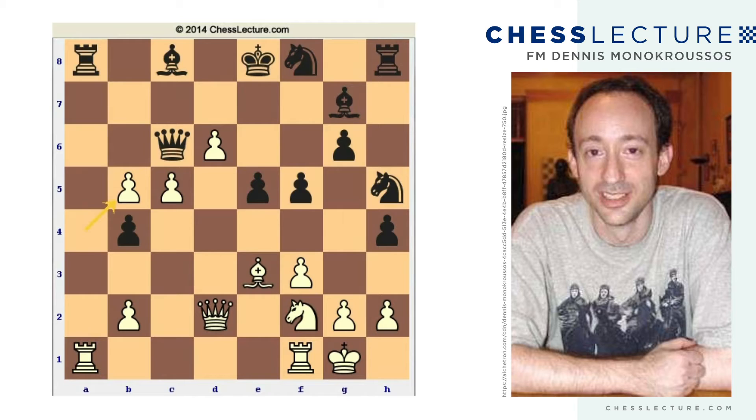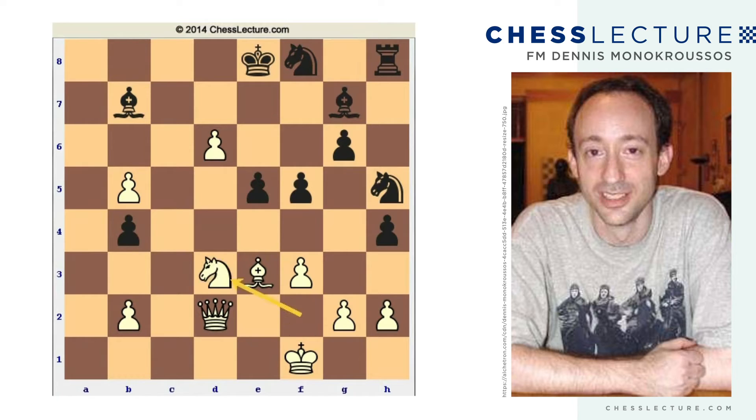Perhaps the best move here was queen to b7, and after c6, then rook-takes-a1, c-b, rook f1, king f1, bishop-takes-b7. So here Black has a rook and a bishop for the queen. The problem, though, is that White has these great pawns on the queenside, and after queen-takes-b4, or maybe even better knight to d3, White has a pretty substantial advantage — but maybe not winning yet. So this might have been Black's best chance.